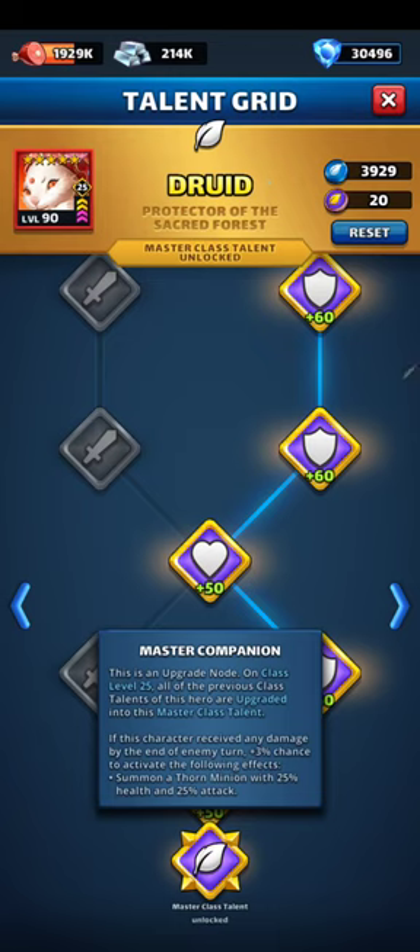And Master Companion: if this character receives any damage by the end of the enemy turn, plus 3% chance to activate the following effects — summons a Thorn minion with 25% health and 25% attack, which is larger than normal for those companion minions.